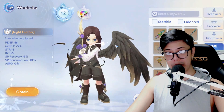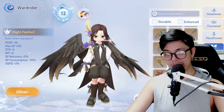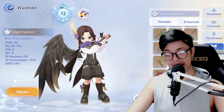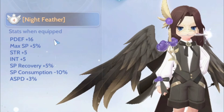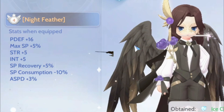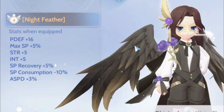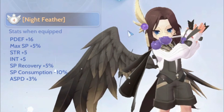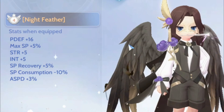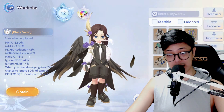The backwear is what I really, really wanted the most — this is what I was planning to redeem. Even if the stats don't really benefit paladins, I really wanted these black wings. It gives physical defense plus 16, max SP plus 5%, strength and intelligence plus 5%, SP recovery plus 5%, SP consumption minus 10%, and attack speed plus 3%.